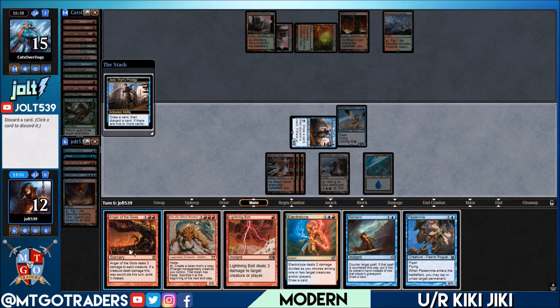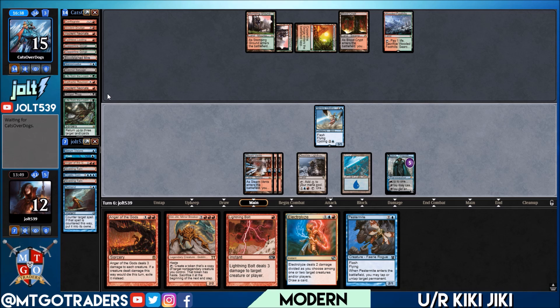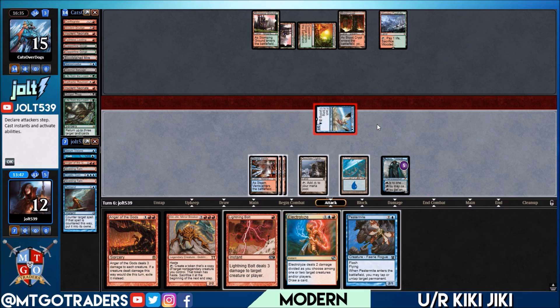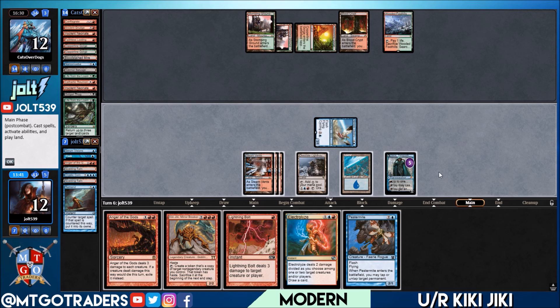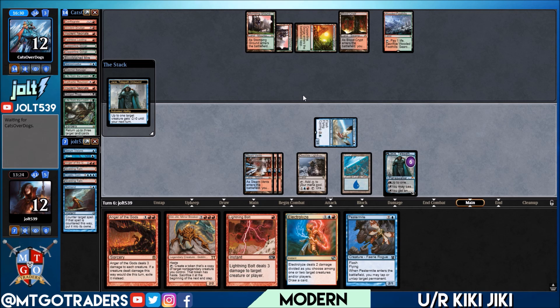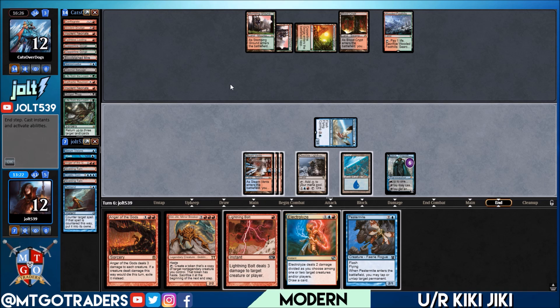Let's get the Island down and flash in Nimble Obstructionist. Nimble is really nice — if our opponent cracks a fetch land at the wrong moment, we can simply cycle it as a land-destruction style spell. Drawing into Remand. Let's draw a card and discard a card to get Jace to flip, forcing them to use Abrupt Decay if they want. Drawing the Pestermite — let's discard the Remand and get Jace to flip. Swing in for three, putting them down to twelve. We have Lightning Bolt and Electrolyze up, or we can simply flash in Pestermite.